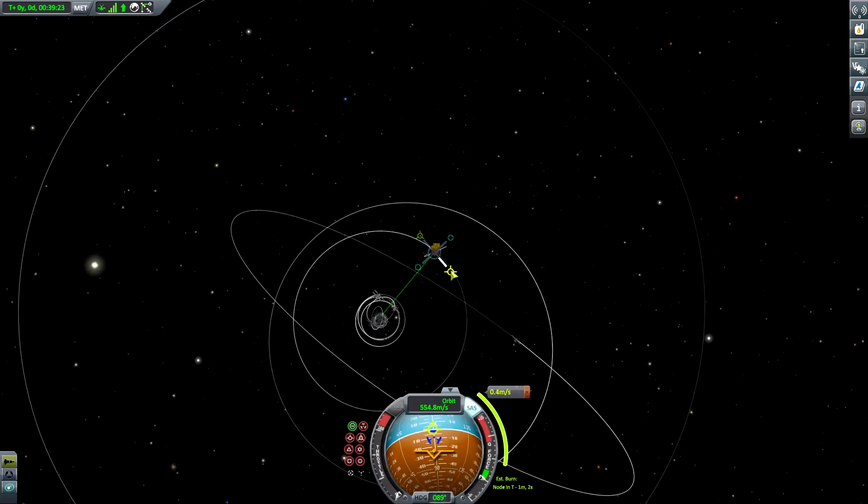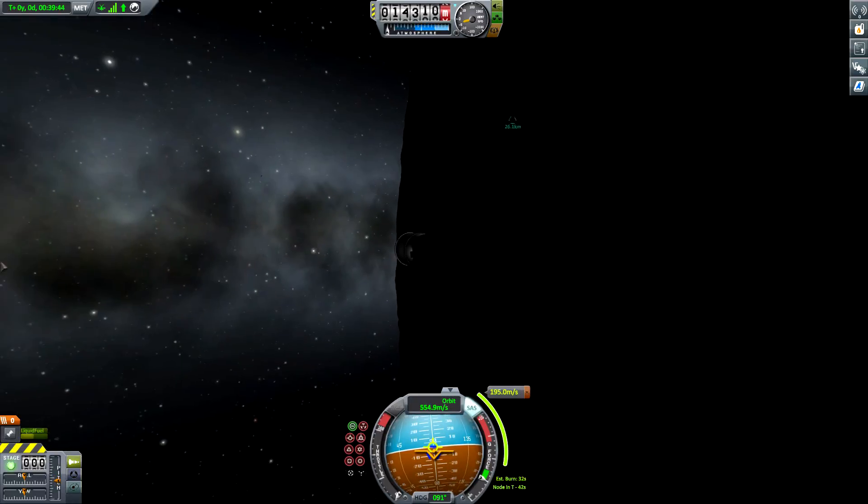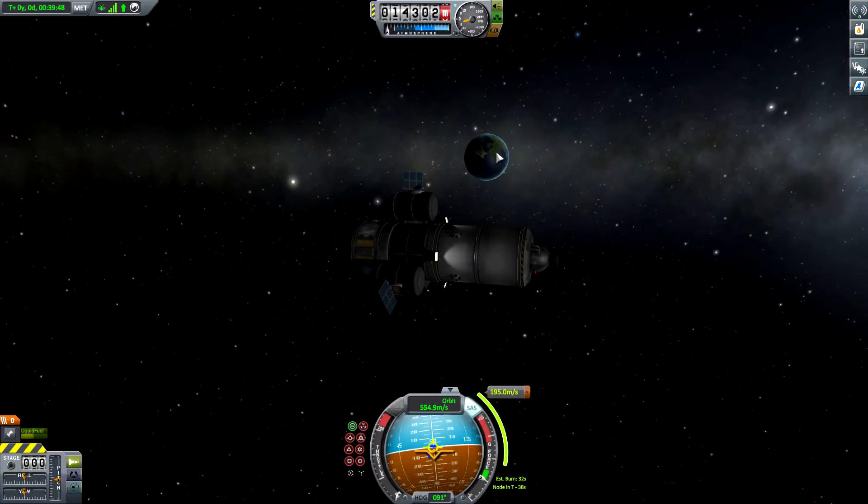I need to have a burn that will allow us to leave the sphere of influence of the moon. Awesome. Estimated burn of 32 seconds. Orbital sunset again — that's sad, but a beautiful view over to Kerben. And over there is Kerbal Space Center! Cool, we have a direct view over to Kerben Space Center — that's awesome.